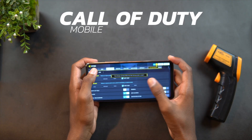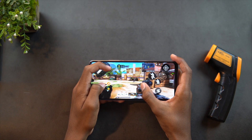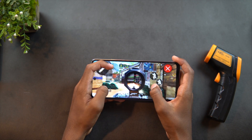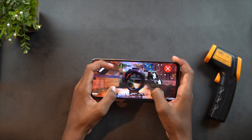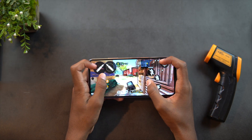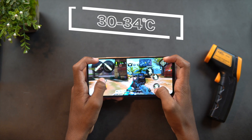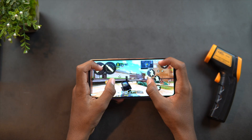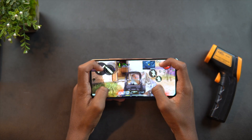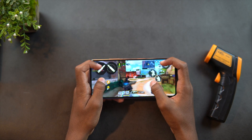You can play Call of Duty Mobile on very high graphics and very high frames. This game manages to drain the battery from 98% to 94% after 20 minutes of gameplay, so I must say this phone offers great battery life. The temperature recorded after gameplay was 34 degrees Celsius at the top and 30 degrees Celsius at the bottom. We did not find any frame drops, stutter, or lag while playing. Please enjoy the gameplay and we'll move forward to Genshin Impact.